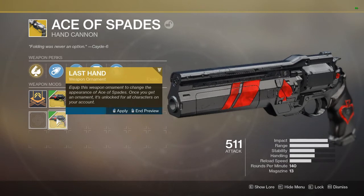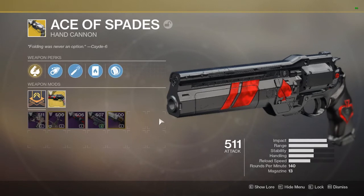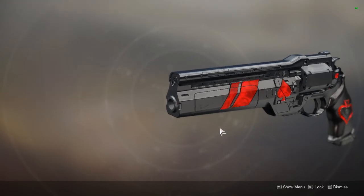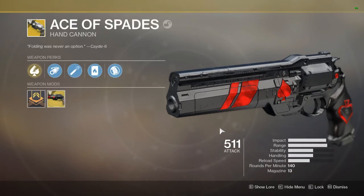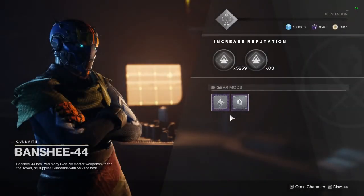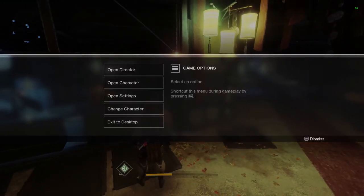Ace of Spades is an amazing hand cannon — I'm going to be using it as much as I possibly can. It sounds good and looks good, especially if you get the ornament from the DLC pre-order bonus that makes it look very cool. That is how to get the Ace of Spades; I left the link to the full mission in the description below if you're lost on that. Hope you enjoyed, and I'll see you in the next one.